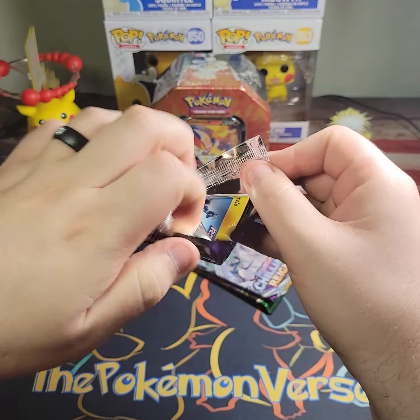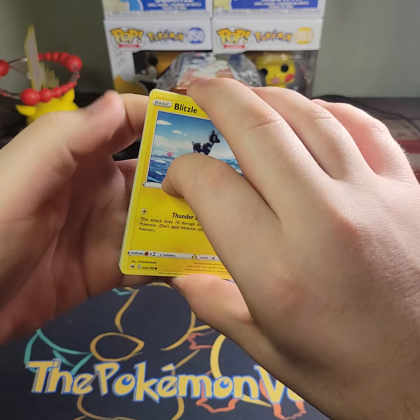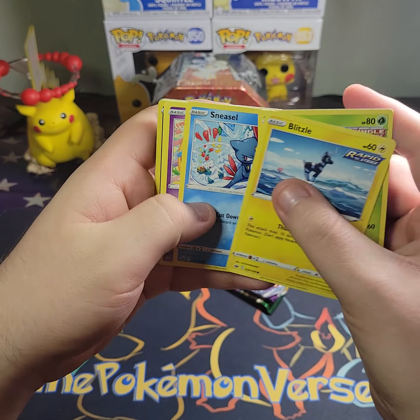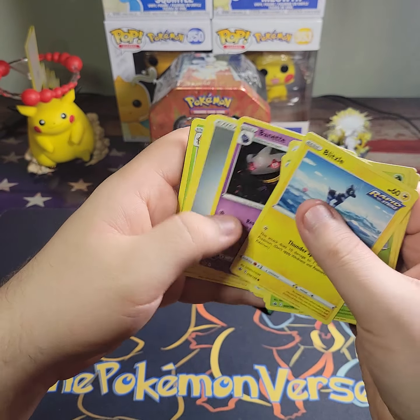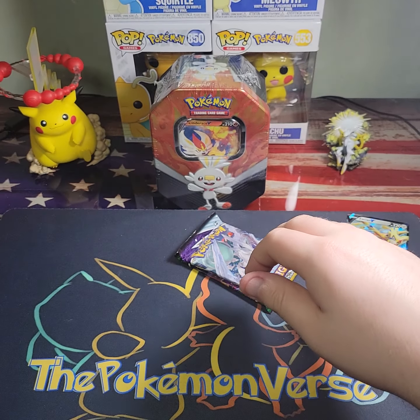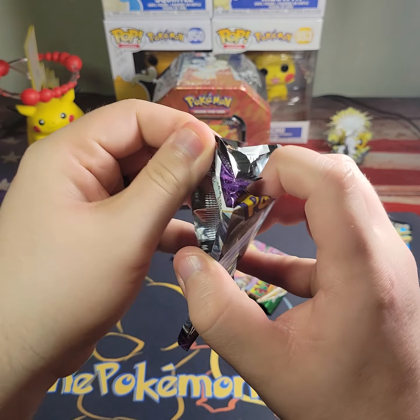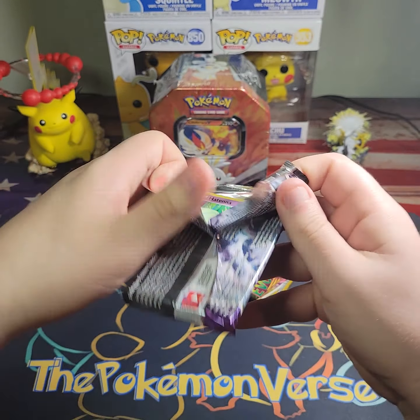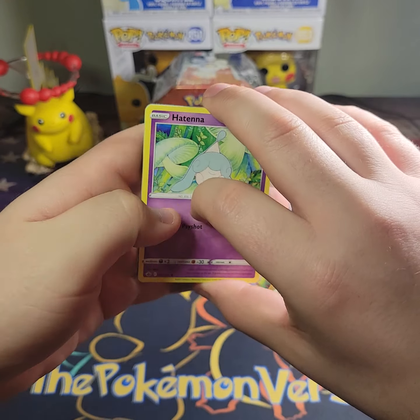All I want is that Zacian V alternate art — I really want to pull that card. Here we go: Blitzle, Snover, Sneasel, Swirlix, Porygon, Spiritomb, and a Baynet non-holo. So no hits so far. I've got two packs left — a Chilling Reign and then we're gonna end on Evolving Skies.